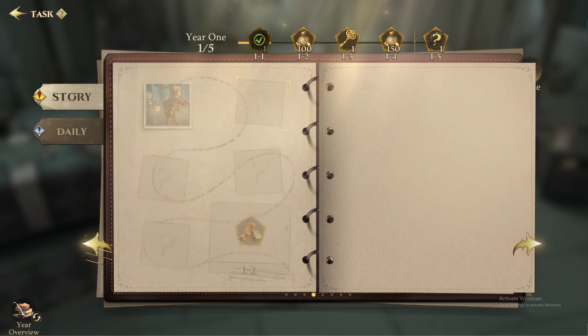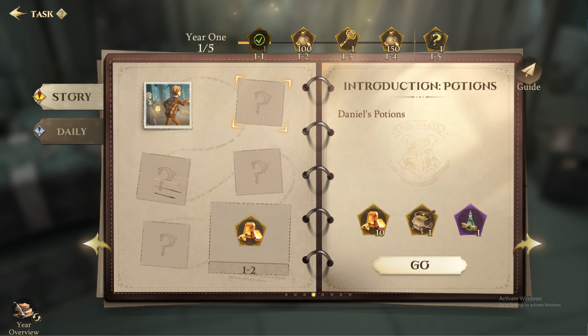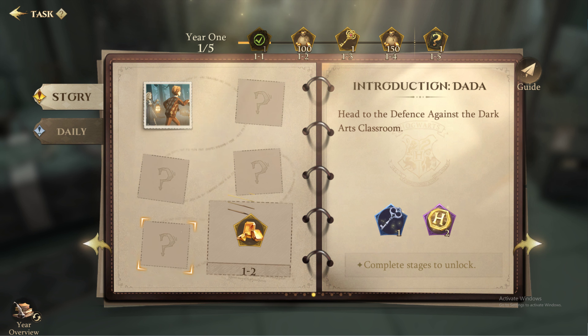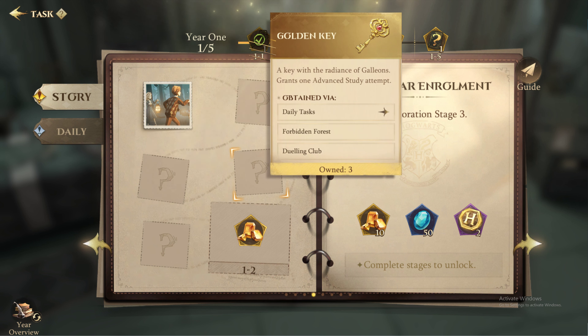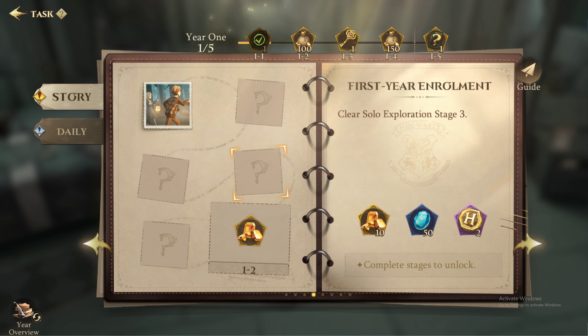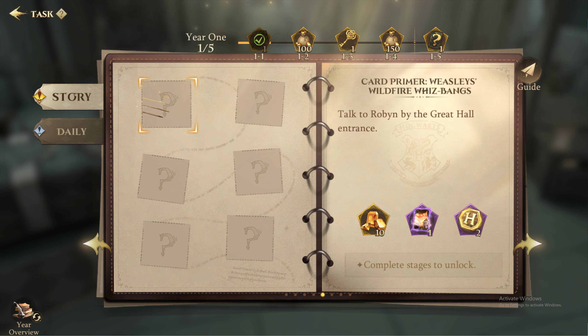I have a few tips on how to get them for free. Basically, you need to complete Year 1 story quests. Complete all the missions from Chapter 2-1 and get a total of 30 keys. But that's not all — if you complete them by July 4, you will receive an additional 20 keys on July 11.